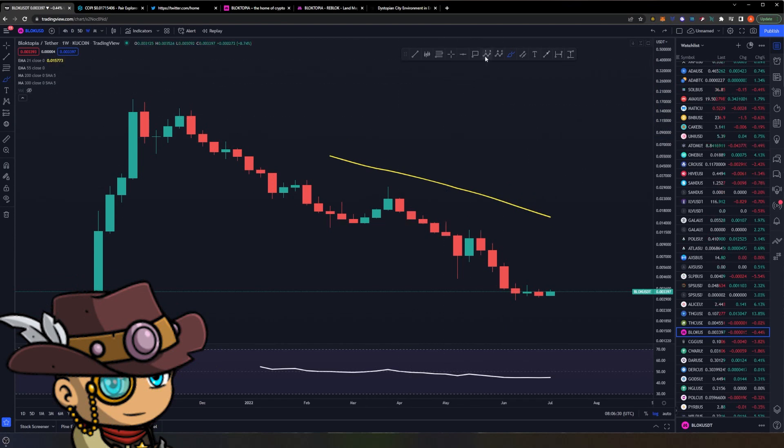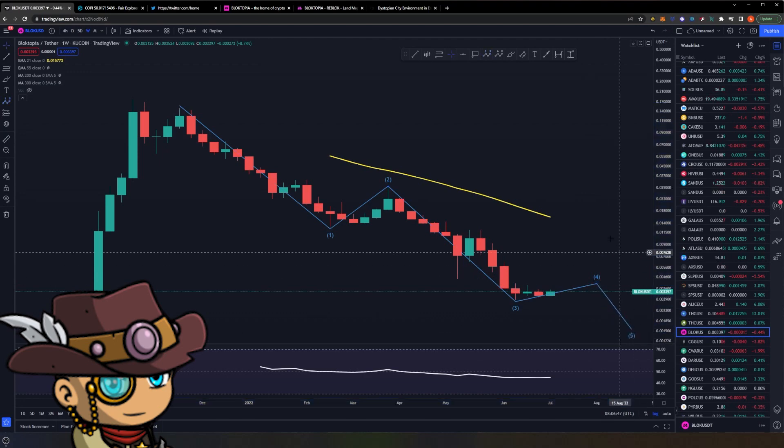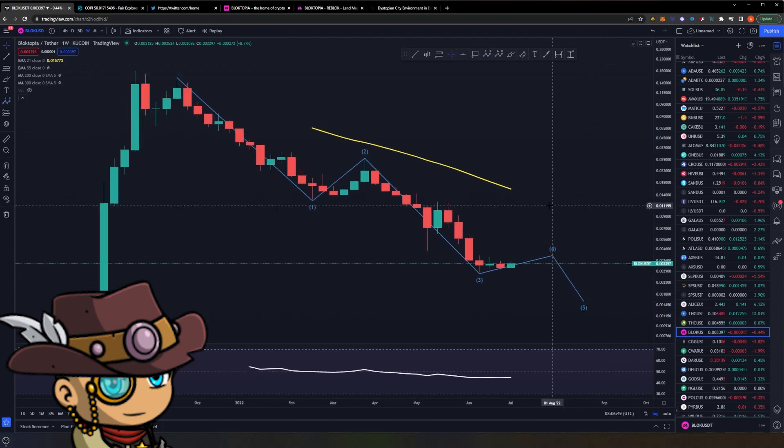Compared to the others, Blocktopia has a very similar structure where right now we appear to be forming a five-wave Elliott Wave structure. This is wave one right here, this is wave two, and right now we are hopefully done with wave three. We are in the midst of a sideways wave four, but we still have a destination of wave five somewhere down there.